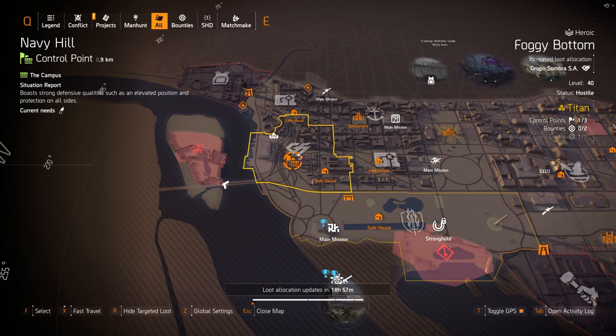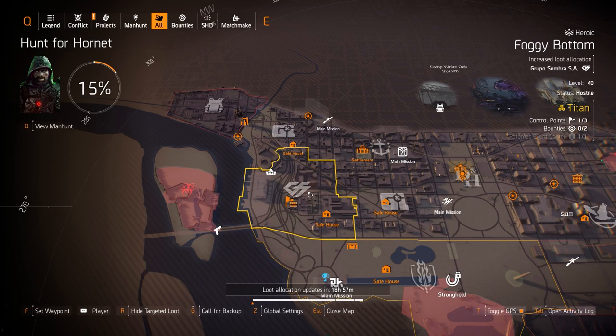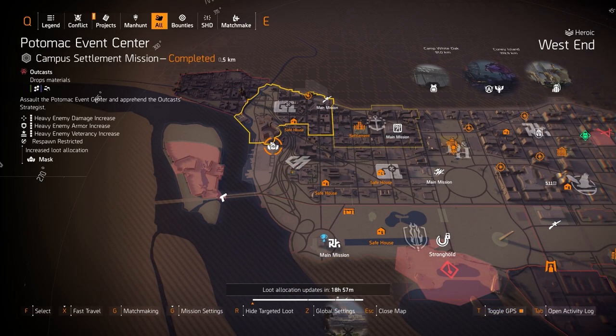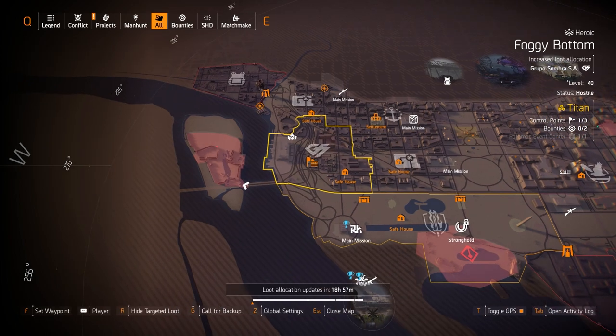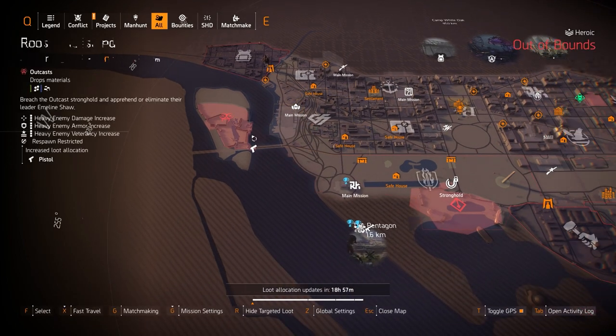Group of Sunbro at Foggy Bottom — remember you always run one piece for DPS builds for 15% crit hit damage, but two pieces for skill/explosive skill damage builds because of that 15% explosives damage. Then MSFT at the Potomac Event Center — that's the Coyote's Mask, which is almost always mandatory for DPS builds, giving that 25% crit hit damage for you and your allies beyond 15 meters.